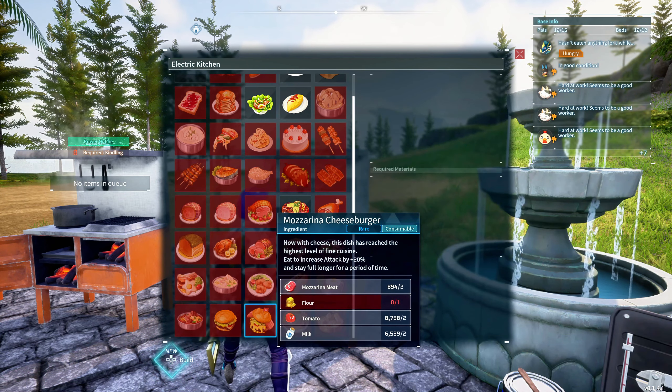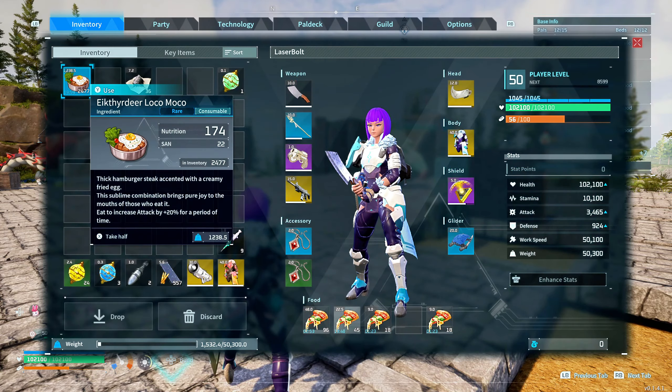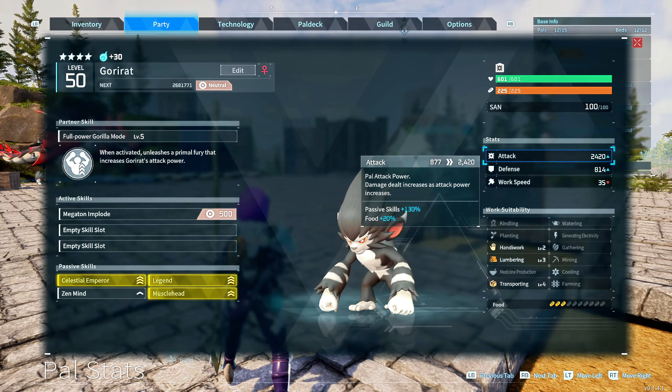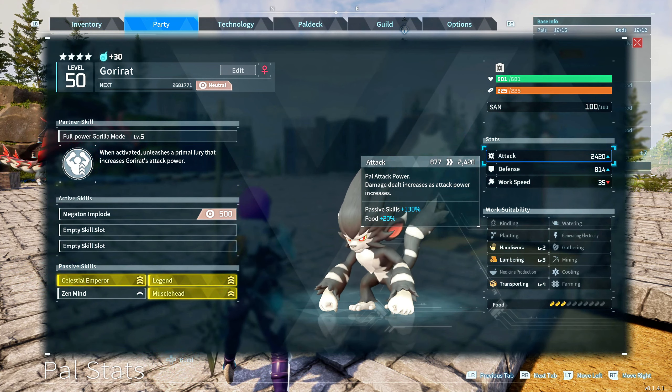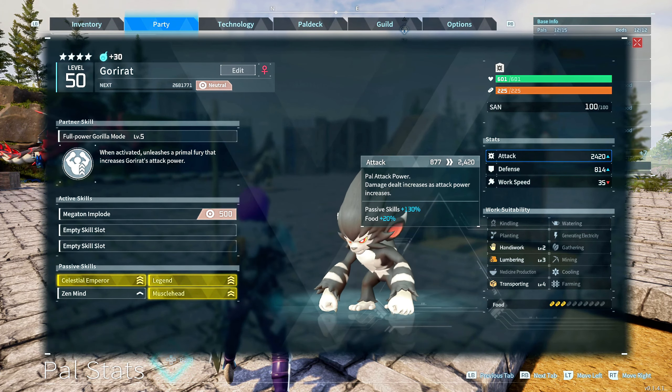Whenever you go to encounter someone, feed your Goryat the food to boost his damage by 20%. As you can see right here, we get boosted by 130 plus a 20% boost from the food we just ate. We could theoretically get up to 150 if we wanted, but this is just enough to do the damage I was showing you at the start of the video.